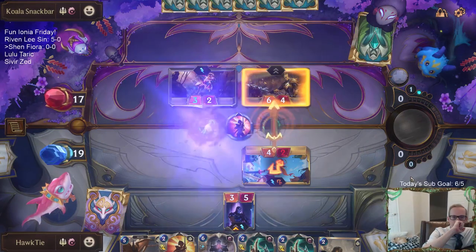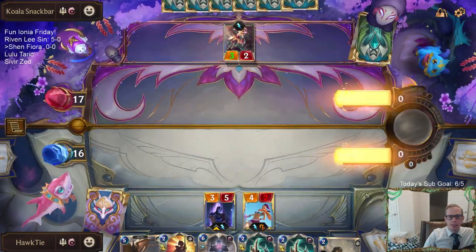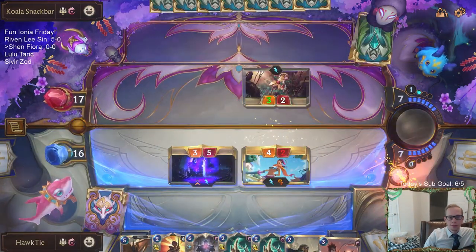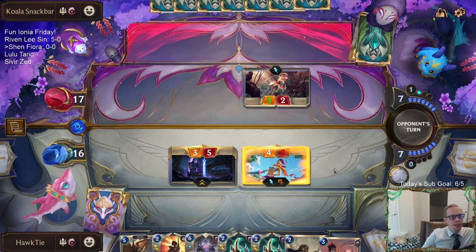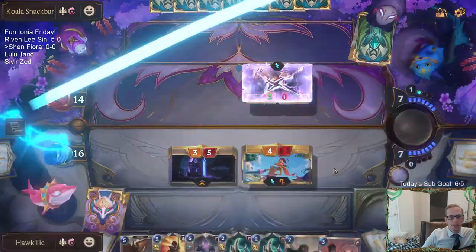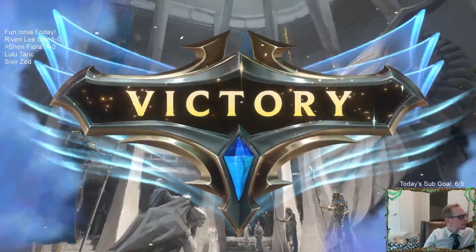All right, this is looking good. I had Retreat Return available in case we needed it for that Sharp Sight. They really have to use a barrier card here — it's their only option. Pool Party Fiora looking strong! She just snaps the other pool floaty in half. You fought with honor. That's the win!